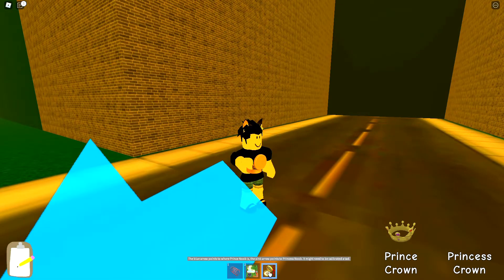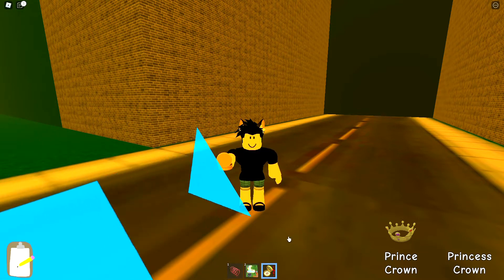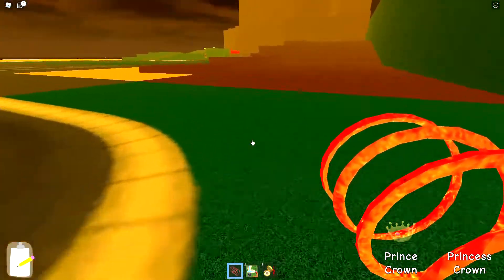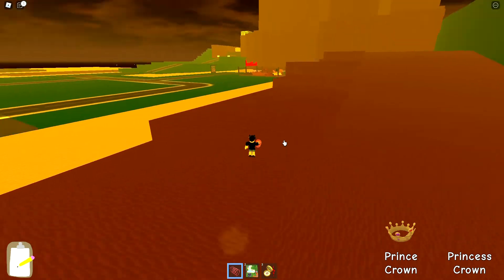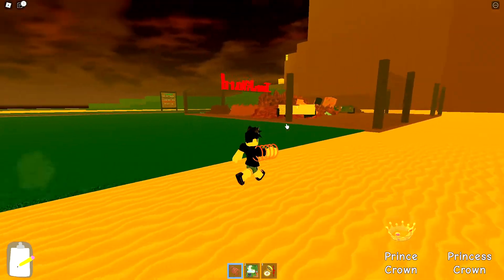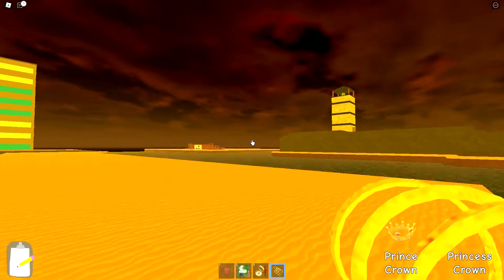Here in chapter three you get a speed coil, a map, and a compass. The compass has arrows that point to where Prince and Princess Noob are, because you need their crowns to enter an elevator to chapter four. The map tells you where you are. The default speed coil is slow, but if you go to the junkyard there's actually a faster speed coil over there — I use it a lot more than the normal one.